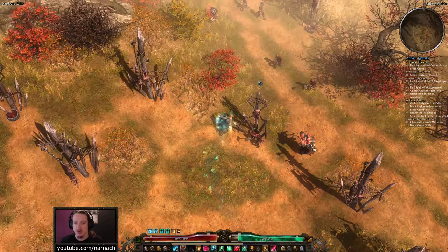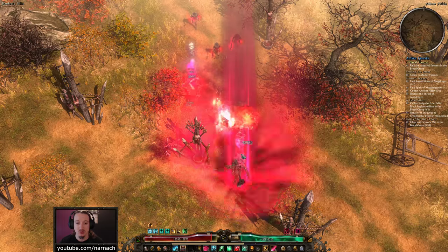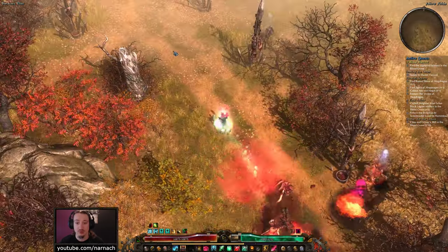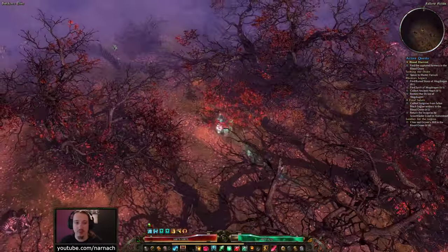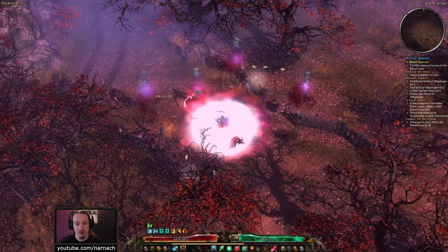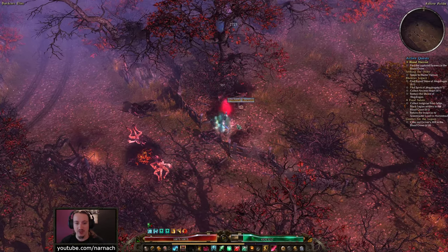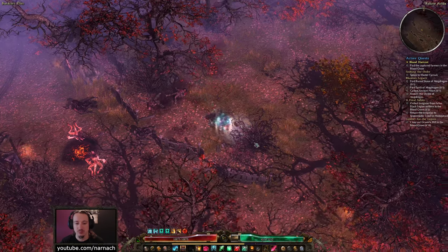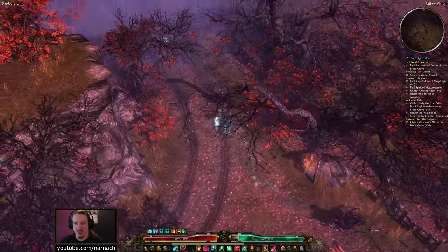So the next stop of the train — our buddies over at the Order of Death's Vigil. They live in the neighborhood as well. That was a little bit of odd glitching in that wall. I'm very happy that it actually resolved itself.